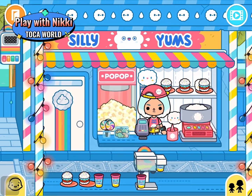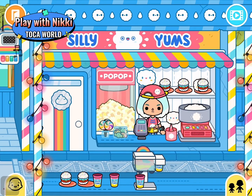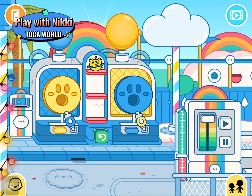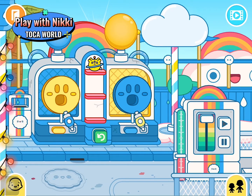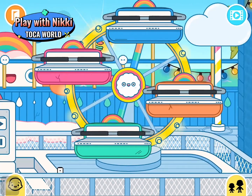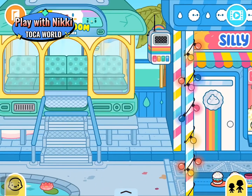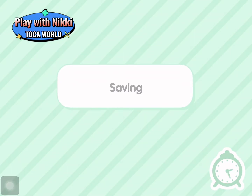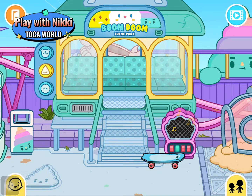This is called the Silly Yum. There's popcorn and so many different kinds of snacks. When the balloon pops and the other balloon doesn't, you will get a prize if it pops. I'm going to go to the second level because the first level is done.